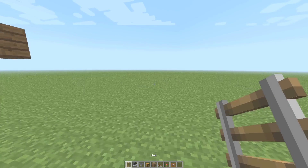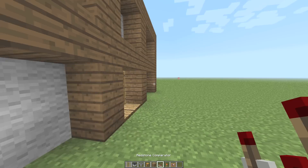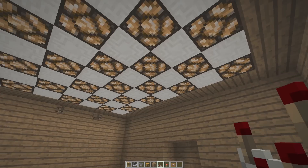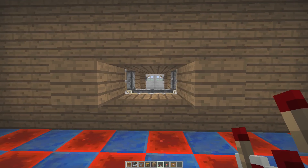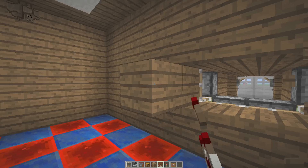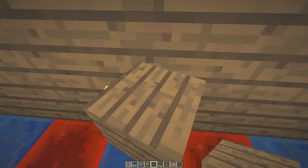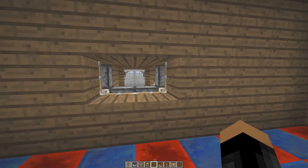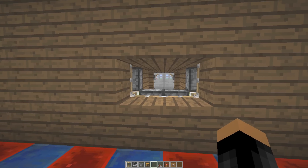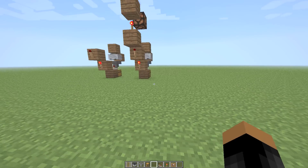Now let me talk about the limitations. Throwing one block in at a time with pistons — as you can see, it messes up, which is really annoying. It's all about the reaction time of pistons. That is one limitation, but that happens with anything involving a single tick with pistons.